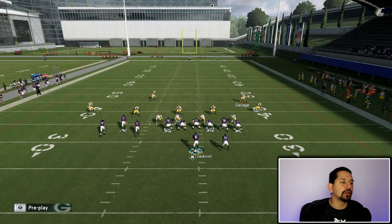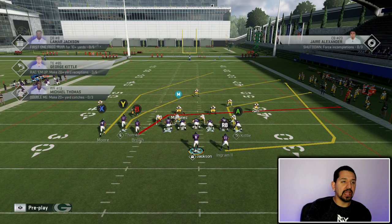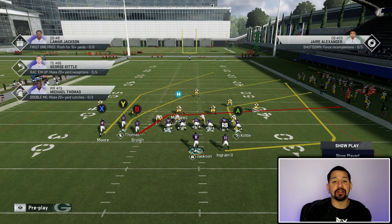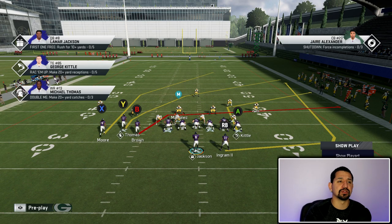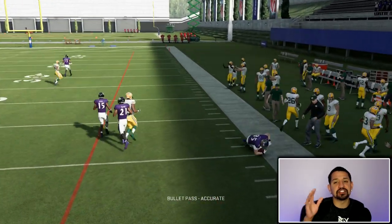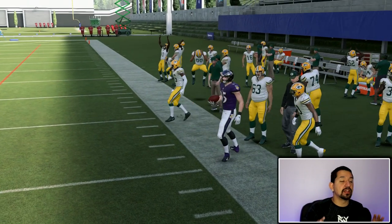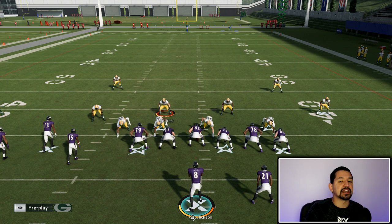Let's go ahead and come out into our cover two. The first play I'm going to come out in is PA Boot Over, because this is something we talked about previously. One thing I wanted to show you real quick: if you run cover three hard flats and you put a corner route on this receiver and Ingram on a wheel route — Y, A, right stick to the right — and they play hard flats, the reason I didn't go over this in the previous video is because you're not going to get a lot of people who play hard flats anymore. With the way purples are, you're going to be able to fit this right there every single time. That's universal — gun trips tight end — any defense with a tight end on that side, you can do that.